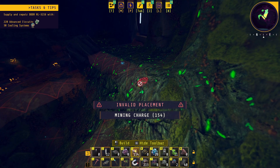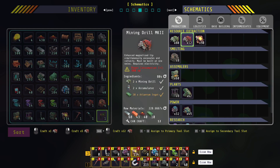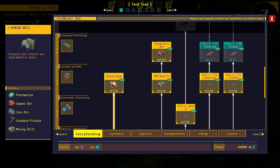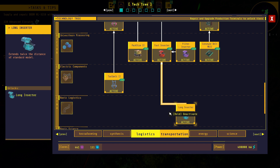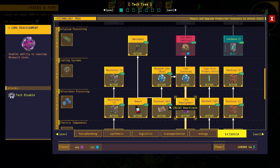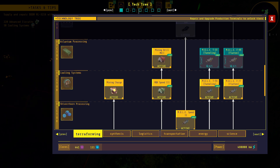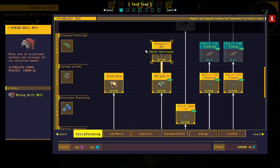When you find it, you want to get one of these charges. These charges come in many — you can get them from cooling systems, which are not too bad to find early, right before the Atlantite processing.